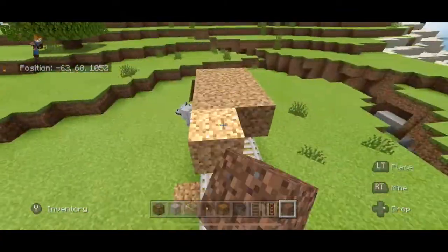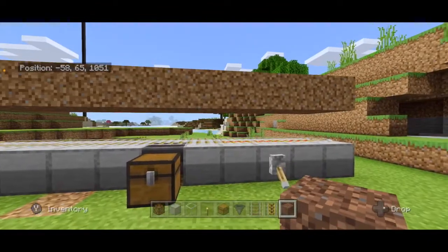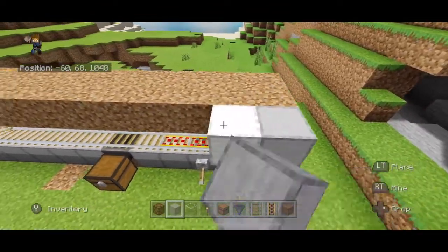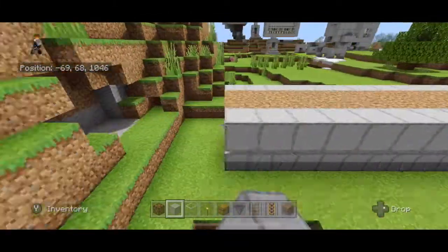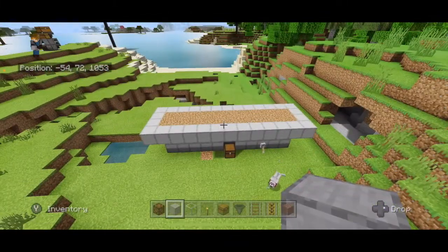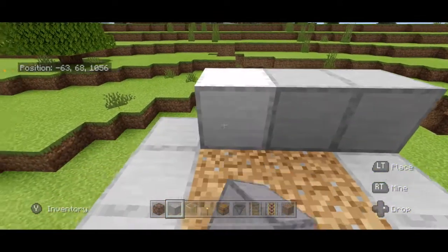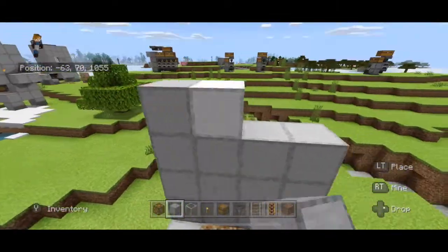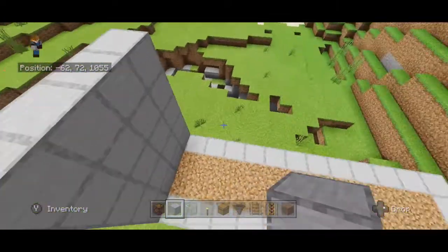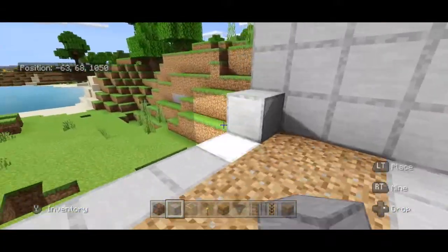Oh yeah, we're making progress! Take this dirt and surround it with blocks — you'll get something that looks like that. Come to one side and build up a wall that's five blocks high. Do that on this side as well, then build in the back wall.